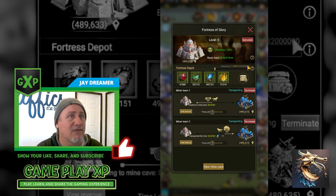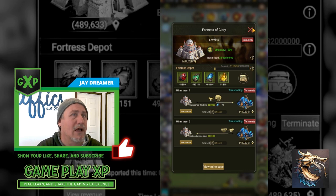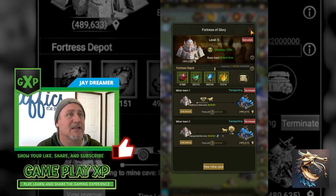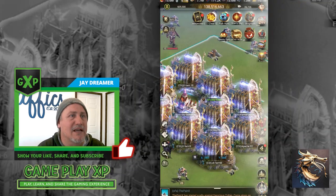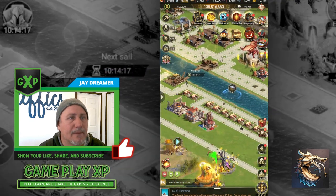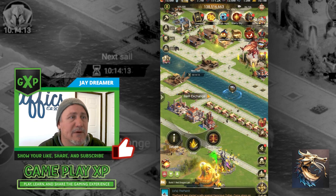You also have a capacity for what your mine can hold — when it reaches that capacity, you can't mine anymore. That's why you have to forge, that's why you have to sell, and that's why you have to buy. Inside your castle, you have the alchemy workshop and the item exchange.